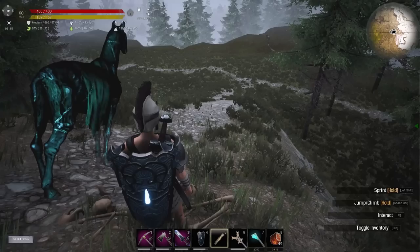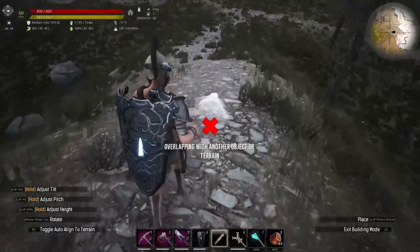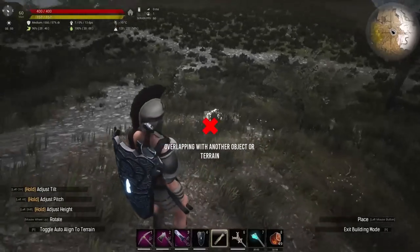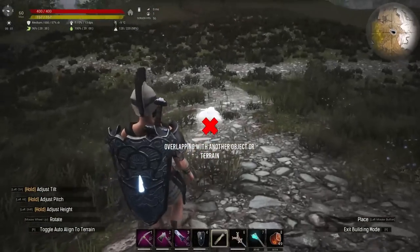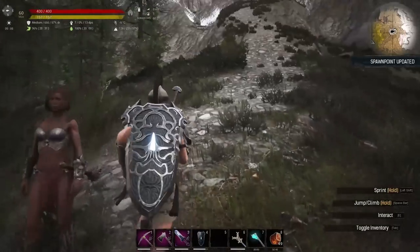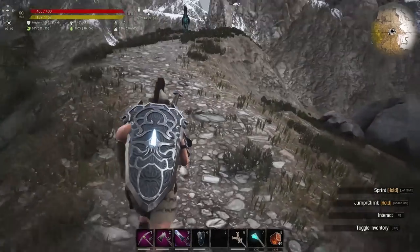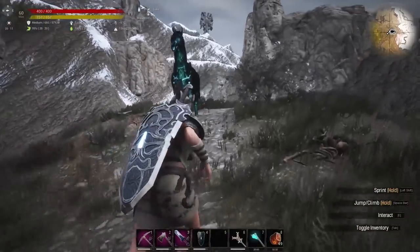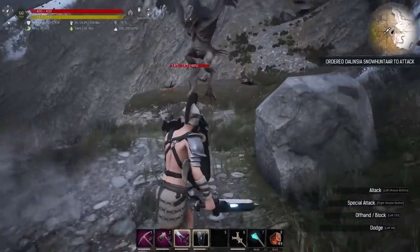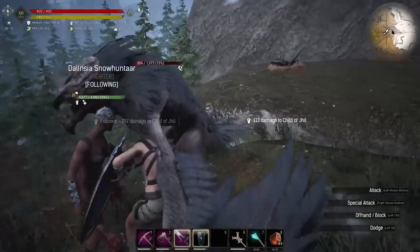Taking a lesson from previous episodes, I'll try to put the bedroll down - it needs flatter ground. There we go, right down the bottom of the hill. Let's get your helmet on, get your food - let's head in. There's another one up there. I think this is the first cave - might be slightly further south. These creatures are called Children of Jill - some sort of mutated bird type thing.